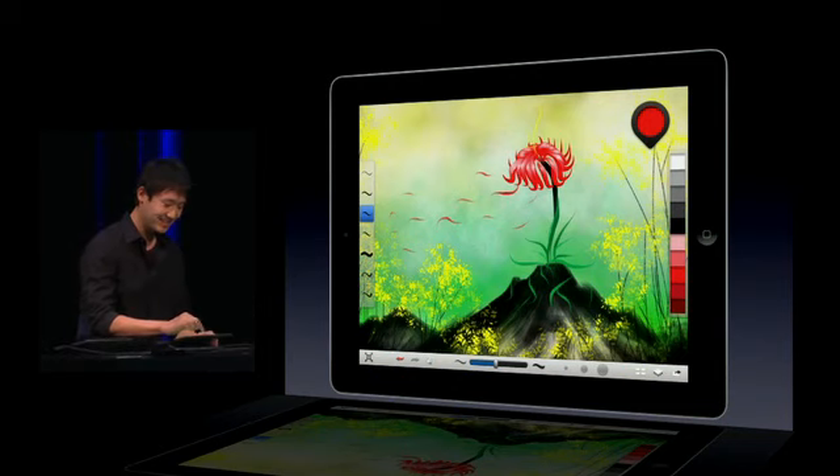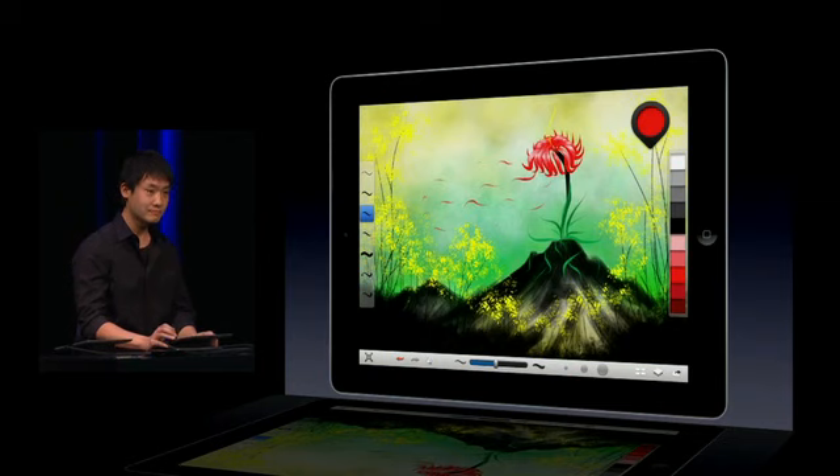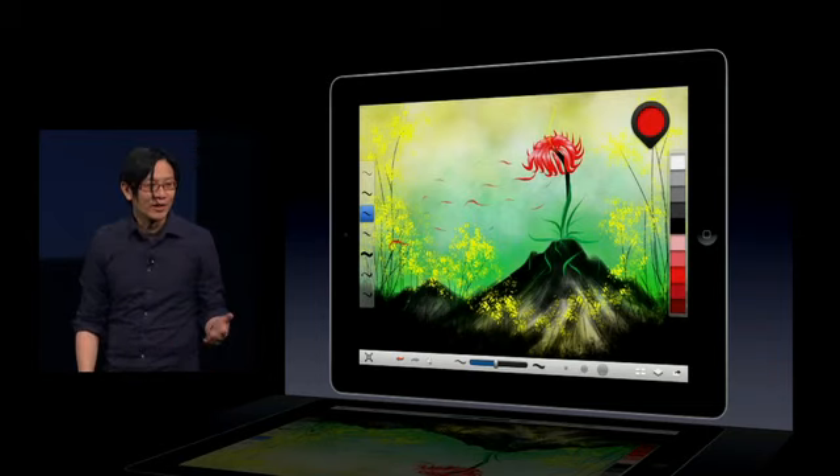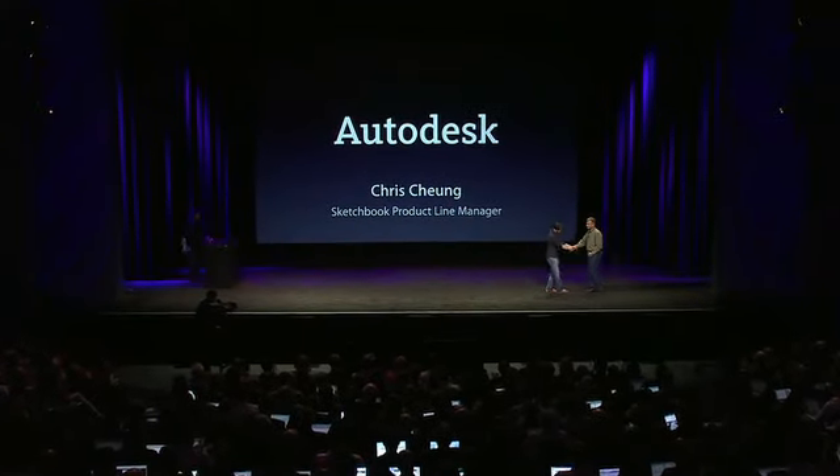Autodesk Sketchbook Inc. will be available this April exclusively on iOS. And it's one of those things — wait until you see it and try it. Using your finger to draw on a display with a resolution where you cannot even see pixels, with vector drawing tools, is truly a breakthrough.